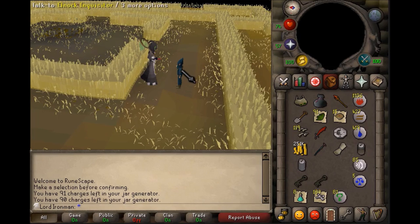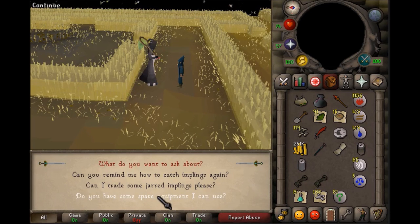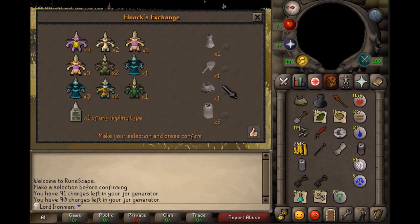Once at Puro Puro, there are a couple of important things to do. First, if it's your first time, talk to the NPC here and ask for spare equipment — that's the third option. He'll give you a bunch of impling jars as well as a butterfly net. The second thing to focus on is getting two key items: the magical butterfly net and the jar generator. To get the magical butterfly net, you must catch 3 Gourmet implings, 2 Earth implings, and 1 Essence impling, then exchange them for it. The magical butterfly net greatly increases the chances of catching all implings, and it's a must in this place.